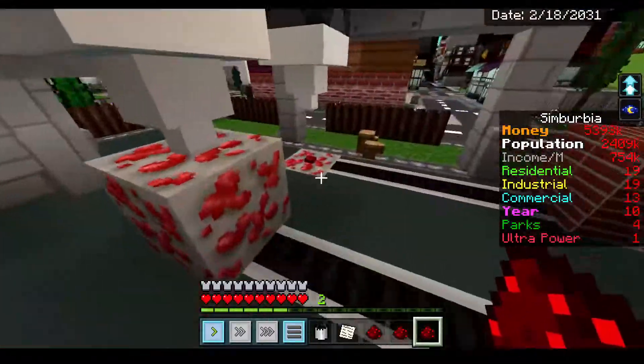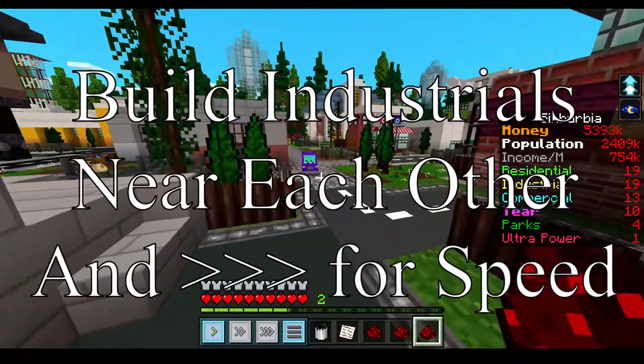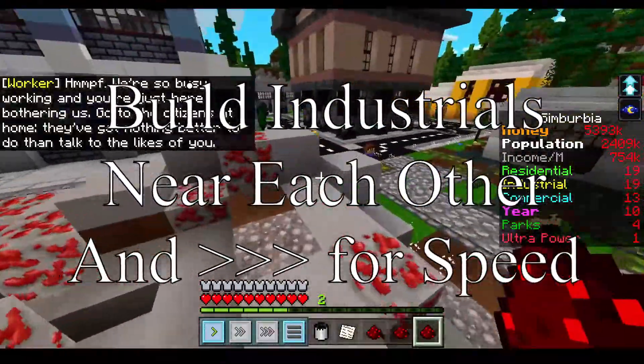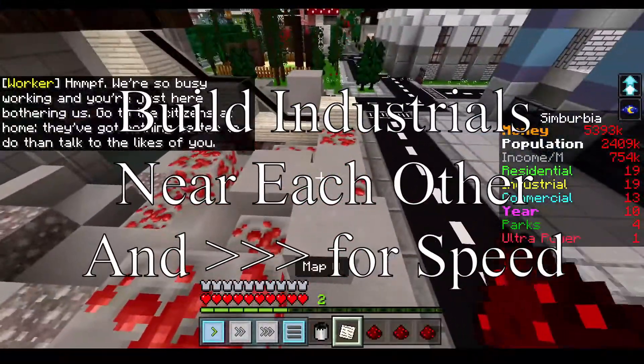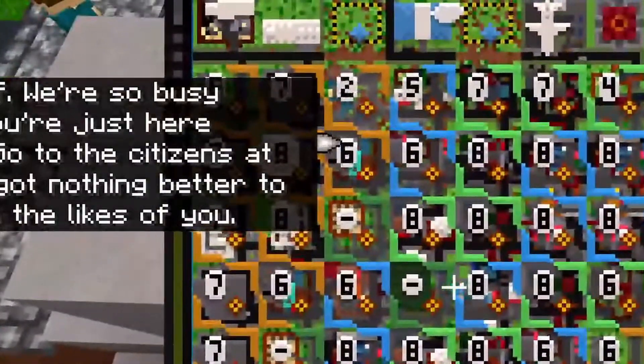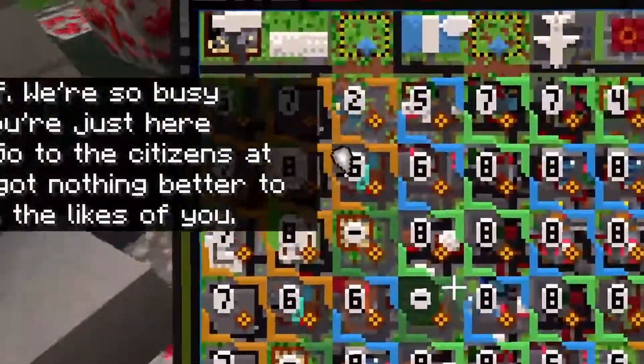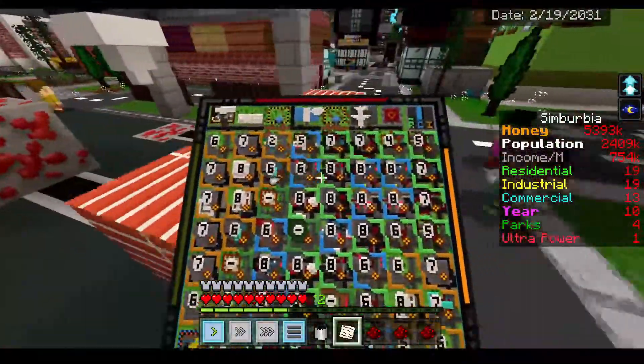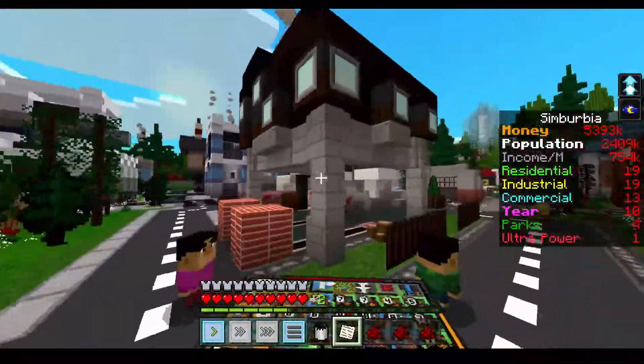You get your four redstones here. Technically, you only need two for the last part of building the ultra power plant. Just for you guys to know, it's going to be a level 6 industrial building. And that's how you get your redstone.